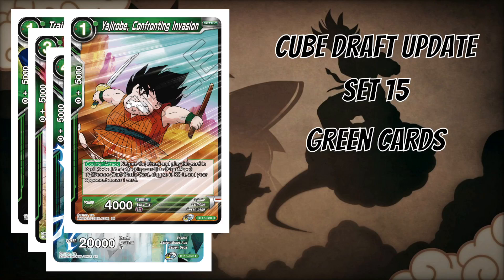The last green card is Yajirobe Confronting Invasion — probably terrible in competitive play but an interesting meta pick in cube depending on what people are drafting. It's a one-cost 4k counter attack that negates an attack; if the attacking card is a Great Ape or Demon Clan battle card, you can also KO it while your opponent draws one card. If your opponent paid four energy for a Great Ape and you negate and kill it for one energy, you've effectively gained a three-energy advantage. A nice tech card to interact with different types in the cube.